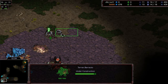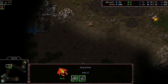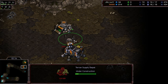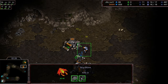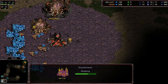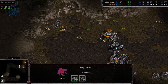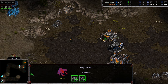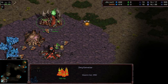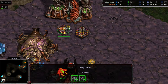Sometimes you'll see players extract or trick out the 10th drone, then make an overlord and send the 10th drone to scout. It puts you just a slight bit behind, but you'll be able to get across the map in time to see if it's an 8 barracks, or maybe even stop an SCV from building a CC first. Hero is a little more macro-focused. He's seen all that he needs to see, sending that drone back home — he knows it's a one-barracks fast expand.